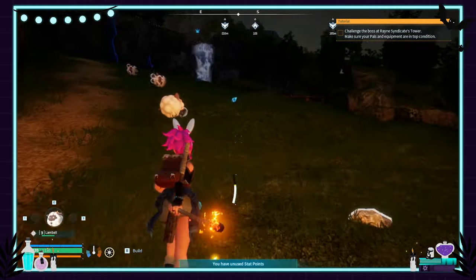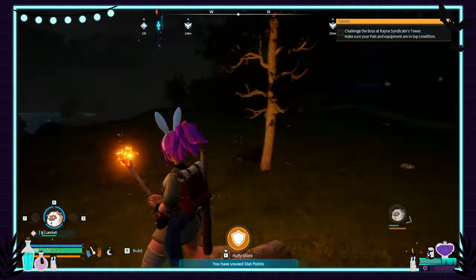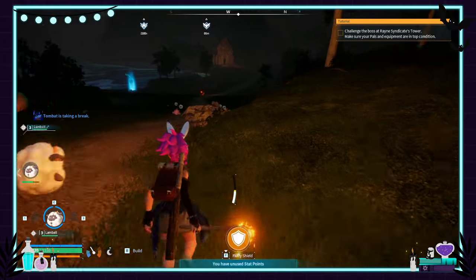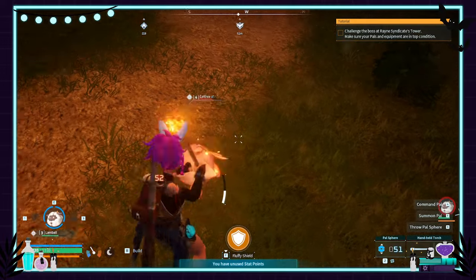You'll probably notice that I am running around the hillside. This is kind of the first area that you're introduced to in the game, and this is numbers one through ten of the pal deck — the original basic pals. Most of them can be found around here, but a little later I'm gonna have to go out further. For now, I'm just gonna head down and look right here — we have two Kativas taking a little nap. Just gotta have a little talk.